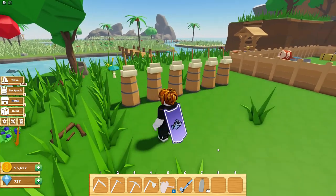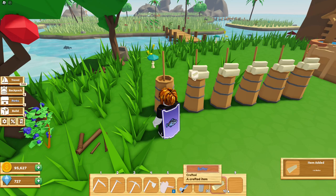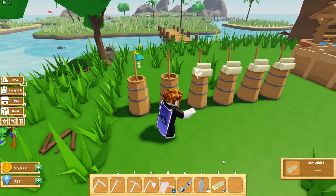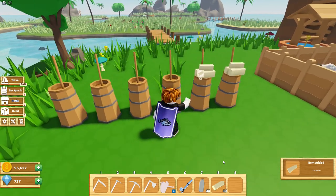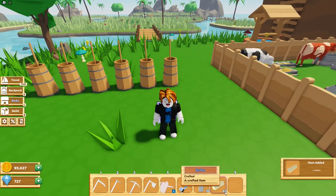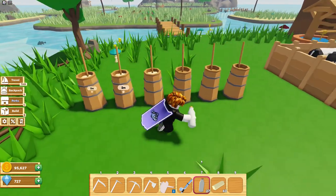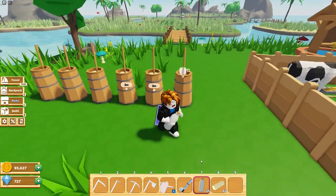Once it's finished, this is what it should look like — let's collect the butter. We get 10 butter per one milk. So I put six milk in here and I'm getting 60 butter right there. You can keep doing this over and over again; it's only a two-minute wait, which is pretty good.